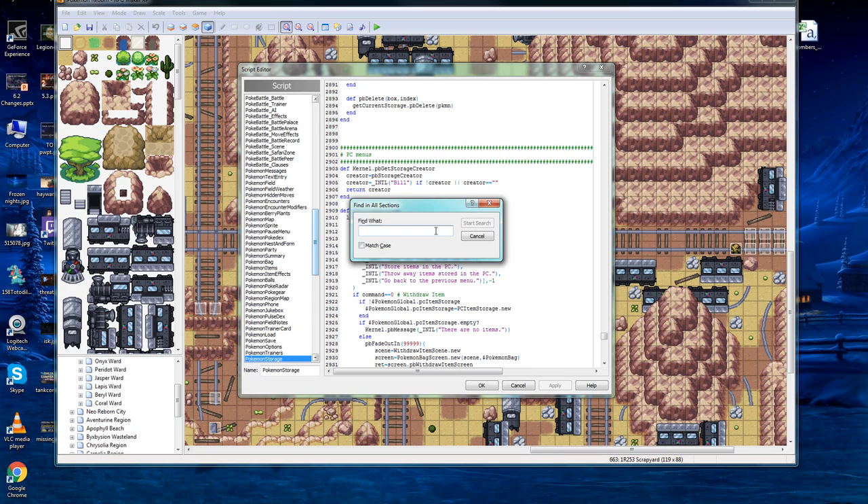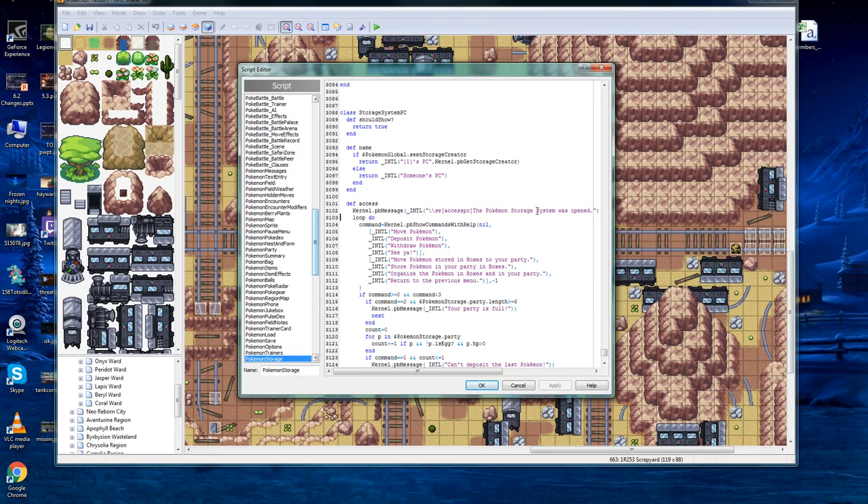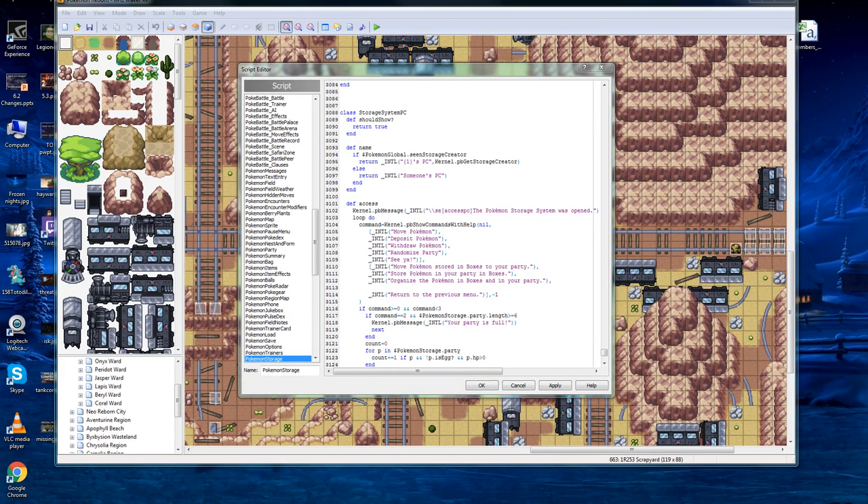You're going to see why — I'll show you the one that is higher up first. We're going to see PC item storage, which is obviously not what we're after. So search for it and find the one that is further down. You'll be able to tell it's the right one because it references the Pokemon storage system. These four here are the current menu options. We're going to add a fifth one, but it's going to be before the cancel option. Then we're going to add something down below that describes what we're adding up here.